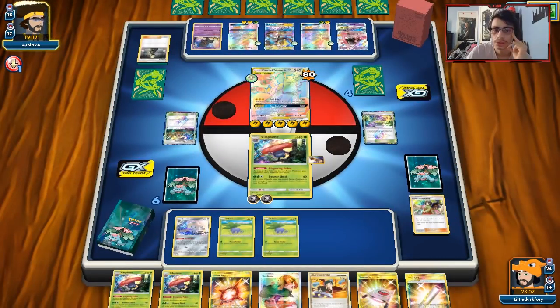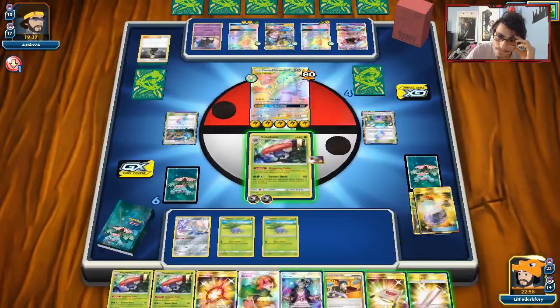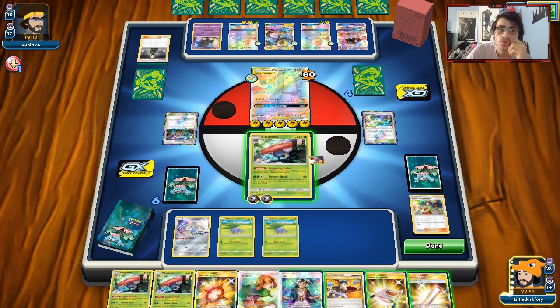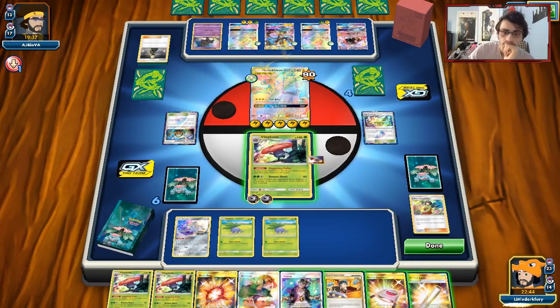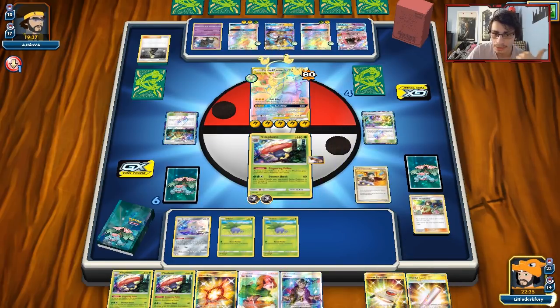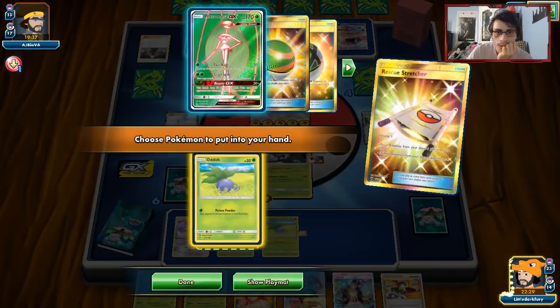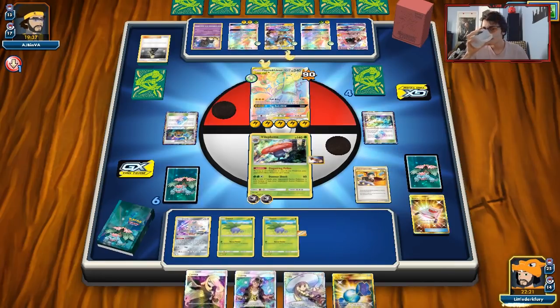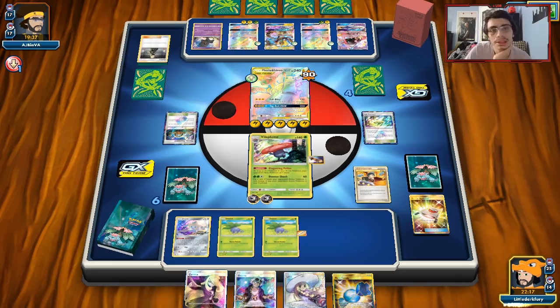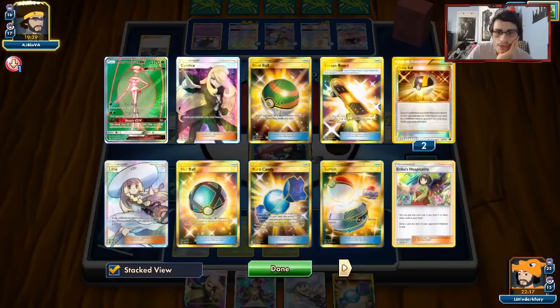We have a Stretcher if we ever need it. We can Beast Ring Stretcher, but that's a bad idea. Drew Guzma — that's not helping. I might just Judge him again. I could Guzma and just hope I get a Switch or another Escape Board. We'll Judge him and play Wishful Baton so I don't draw it. We got a Rare Candy but no Vileplume — kind of sucks. We can Downershock him again, get more Poison damage on him. We've got to hope he didn't get a Guzma off this Judge. He's relying on this four-card hand.